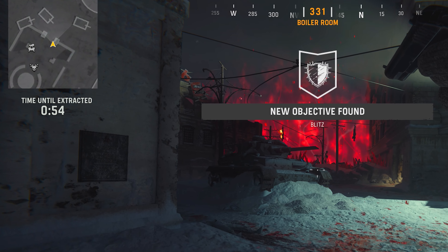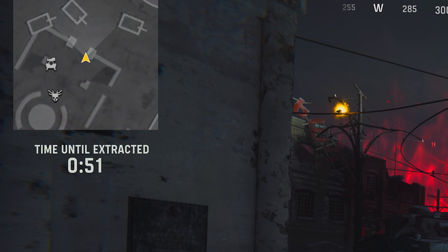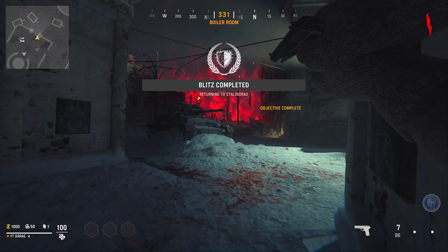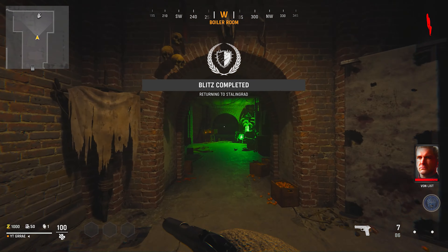From here, you're going to make sure you hold down your shoot button for the entirety of the blitz objective. The timer will go down below your map. Once the timer has run out, you can go ahead and let go of shoot and it'll automatically teleport you to wherever you were supposed to be.